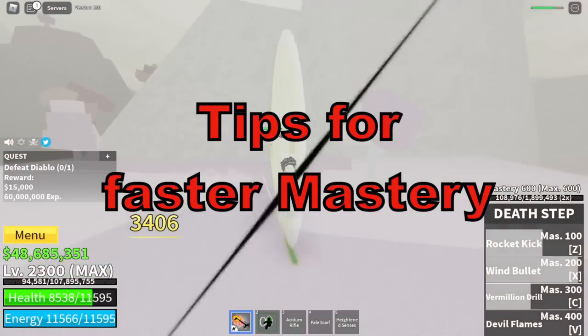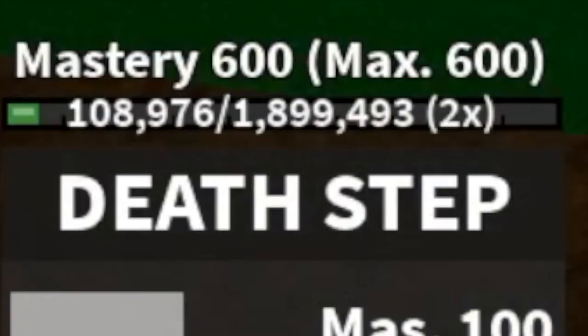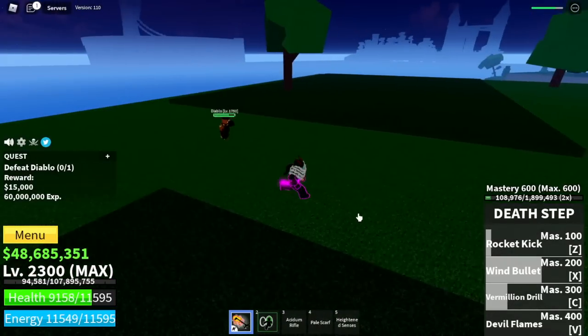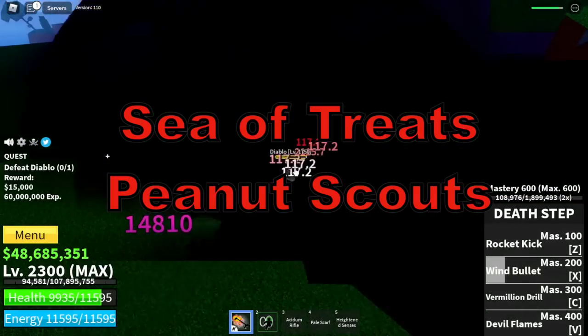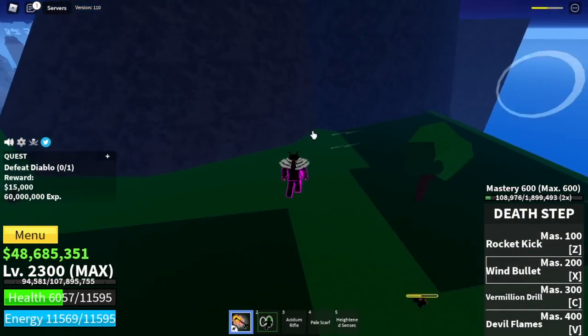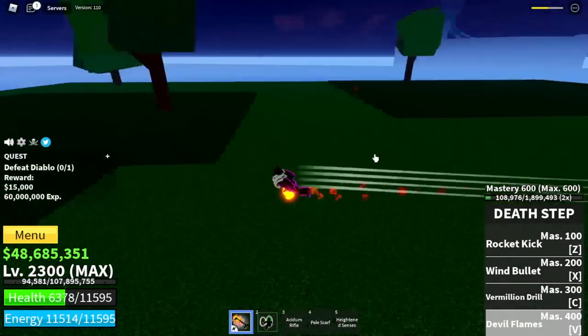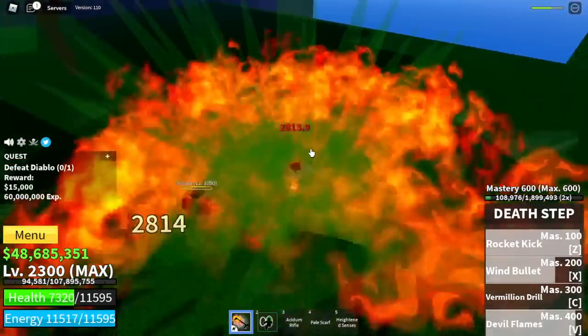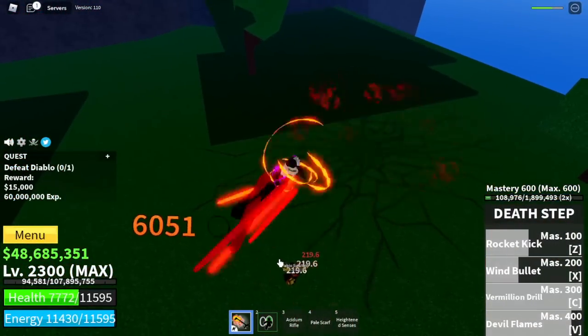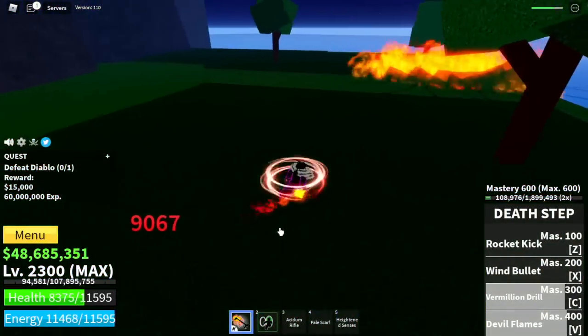Tips on how to increase the mastery: as you can see, I already have 600 mastery here. For Logia Fruit Users or Elemental Fruit Users, head to the Sea of Treats and defeat Peanut Scouts — that's the highest level mob without attacking you. Once you activate the Devil's Flames skill, all of your other skills will increase in damage as well as your left clicks.